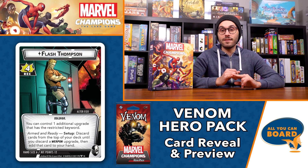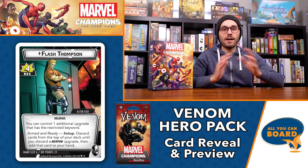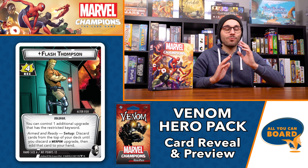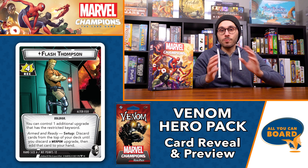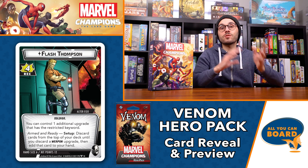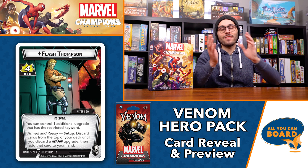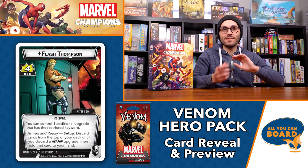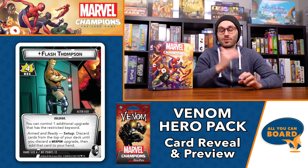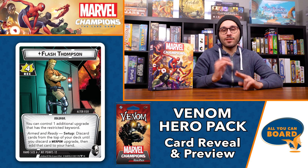Hit points are 12, a little bit higher than some of the lower ones we've been getting recently. Hand size is six, and on the other side it flips to five, so standard there. Overall, really cool alter ego. The setup is obviously a big deal, and it's really neat that in both this form and Venom's hero form you can control the additional restricted keyword. It would have been very tricky if on the hero form you could but on the alter ego form you could not, because then as soon as you flip you'd potentially have to discard a weapon.